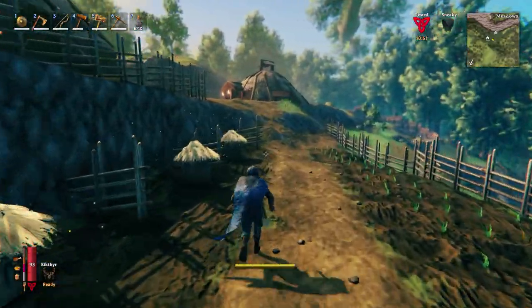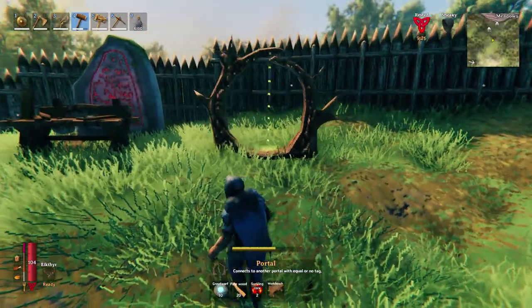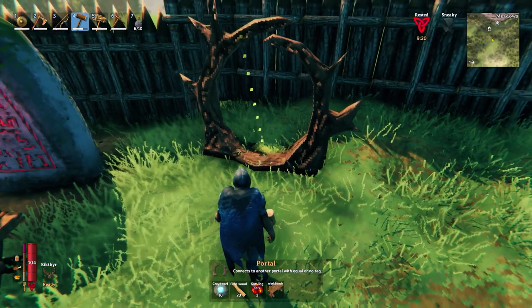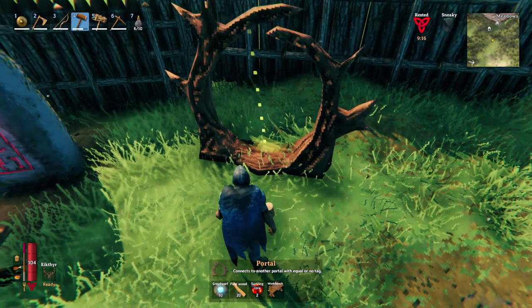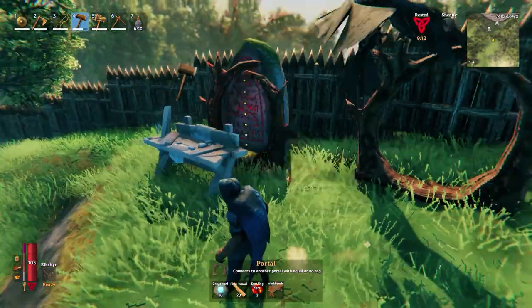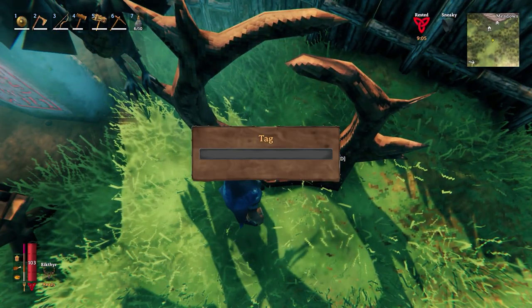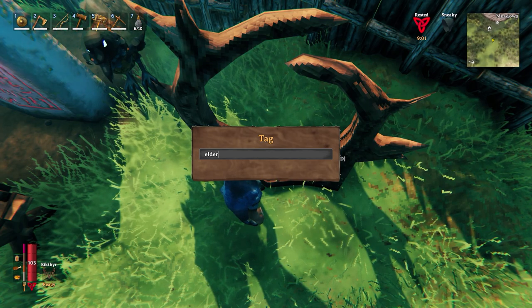I've roofed the majority of it. Before we set off I just want to put our first portal down. This takes a couple of surtling cores, some fine wood and ten grey dwarf eyes. I'm just going to shove it up at the back here. I don't think it will take damage from weather, but I'll keep an eye on it. We need to give it a name, and when we put another one down at our destination we give it the same name and then they'll be linked. So we'll call this 'Elder'.